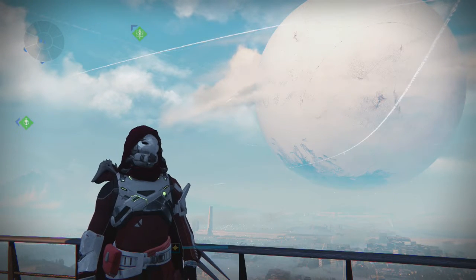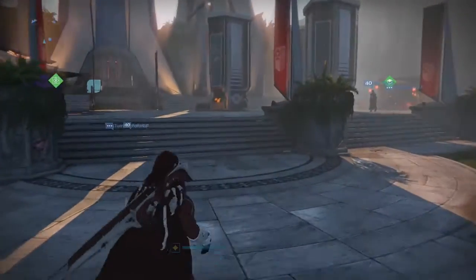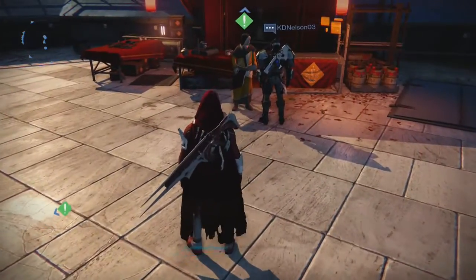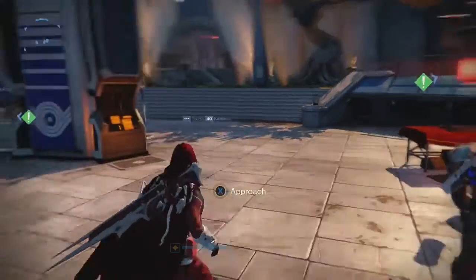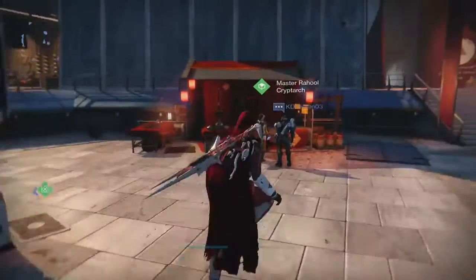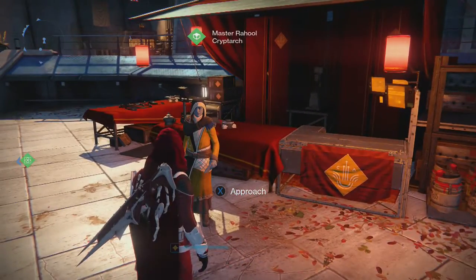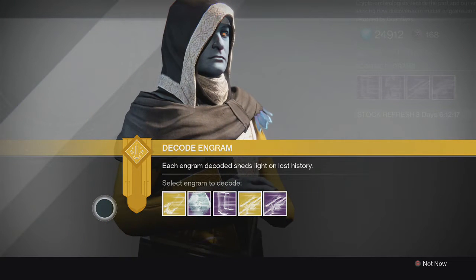What's going on guys? It's your boy J-Ho bringing you a brand new video. Today we're going to be opening up some legendary and exotic engrams. I have a total of 16 engrams — about 7 exotics and 9 legendaries. I split them amongst my 3 characters because I've noticed I seem to have a higher chance of getting armor for that specific character when I open engrams on them.